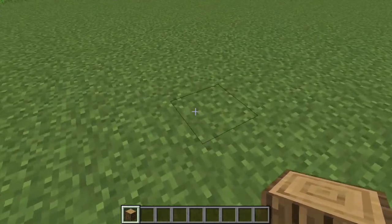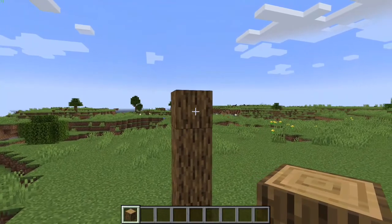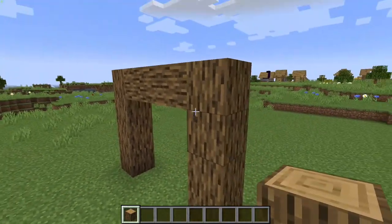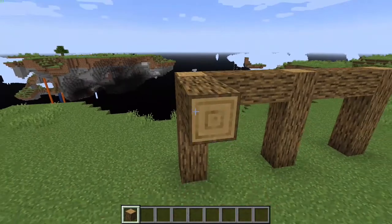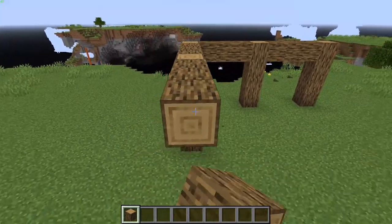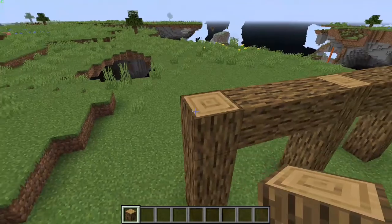What you want to do is go to the first corner, go up four blocks, and on that top block go across three. From that one you want to go up three, so you've got this archway, and go three across again, up three. Carry on until you make three archways across this way and two across the front and the back.